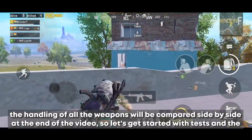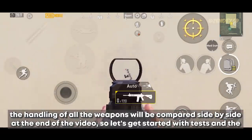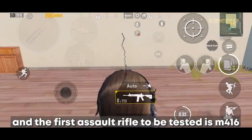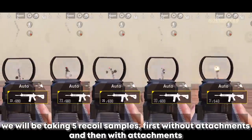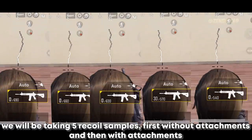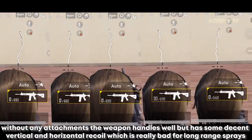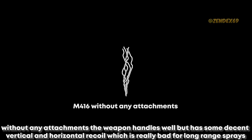The handling of all the weapons will be compared side by side at the end of the video, so let's get started with tests. The first assault rifle to be tested is the M416. We will be taking 5 recoil samples — first without attachments and then with attachments. Without any attachments, the weapon handles well but has some decent vertical and horizontal recoil, which is really bad for long-range sprays.